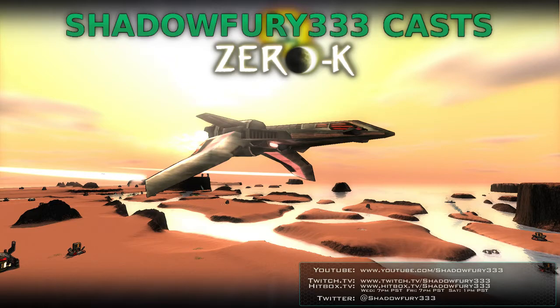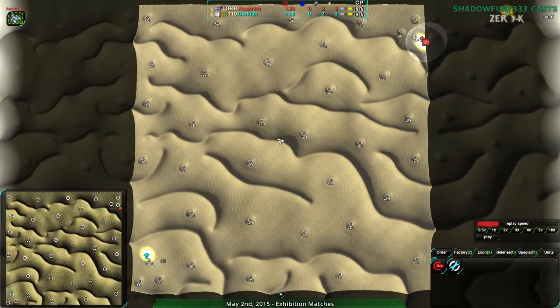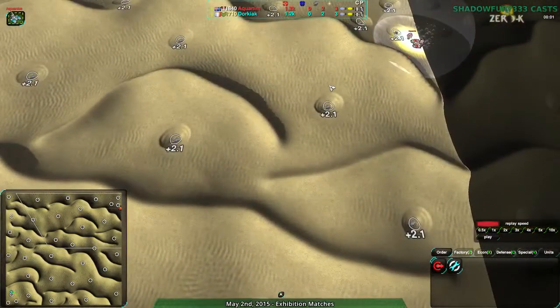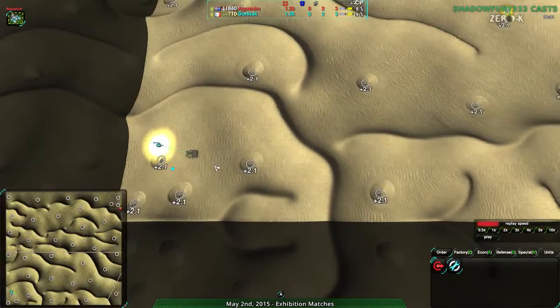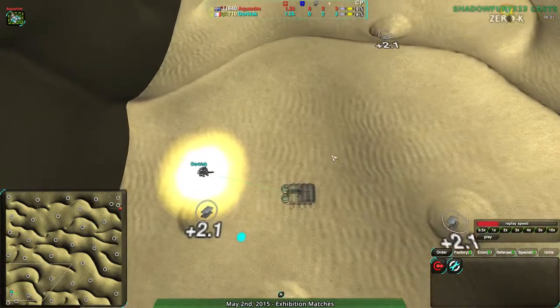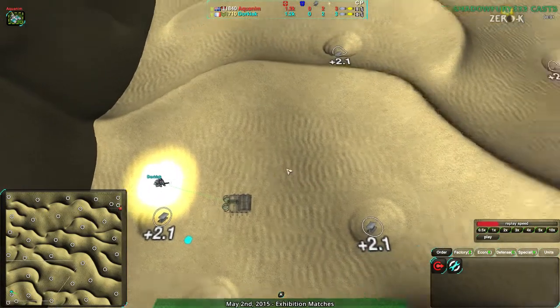We're going to have a match between Aquanim and Dorkiak on Sands of Time. Speaking of the tournament, this is a map that was actually played in the tournament. It was a 2v2 tournament, so the game is going to be a bit different from that. It was very raider-focused. The hills kind of make sense — you really would only want to use Cloakiebots. It is Cloakie-passable, so you don't have to worry about making spiders; you can just use regular bots. Aquanim and Dorkiak are both going for shields and Cloakie, respectively.